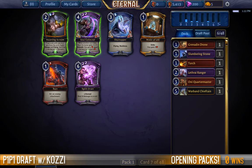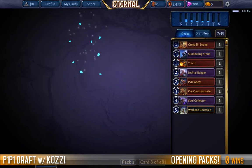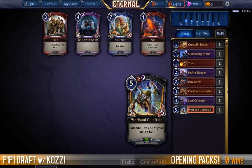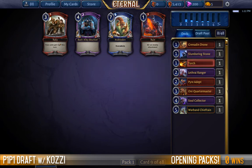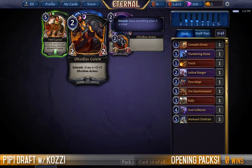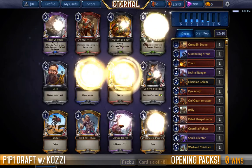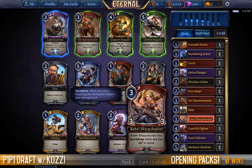Adding the Slumbering Stone and also the Soul Collector to our team. Die Fang Spider is more defensive than I want to be, Ticking Granadin is slightly underpowered, so I think we'll throw in the Pyra Depth. At the moment this is filling out pretty nicely. We don't quite have the weapons that I was hoping for off the Quartermaster, but it's not bad. I'm really happy to see an Obsidian Golem in these colors coming through so late.